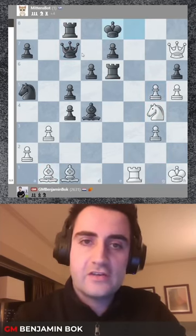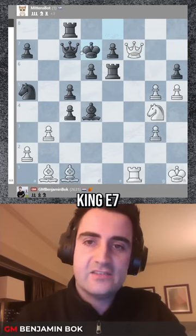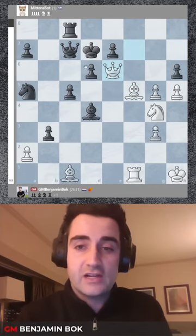Black played queen c7, took on g5, king e8, check, king e7, and bishop f5. I take the rook with check, king c6.